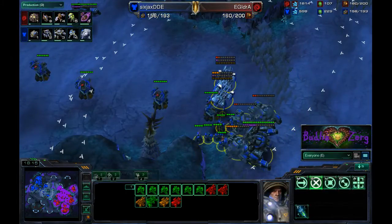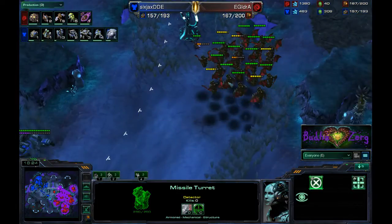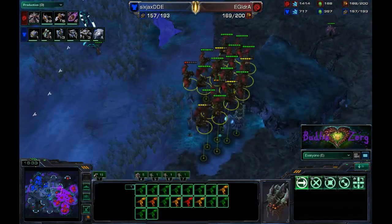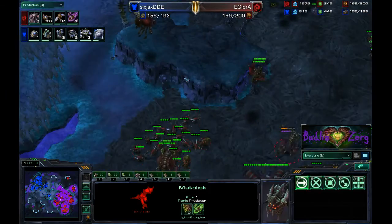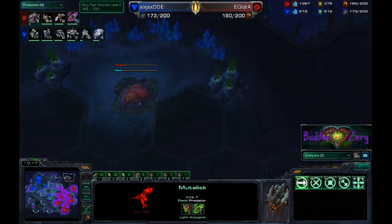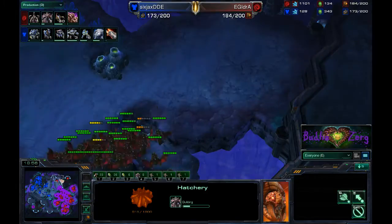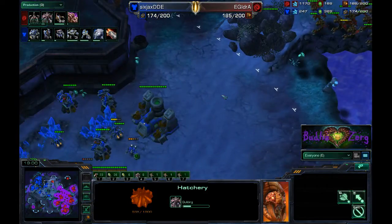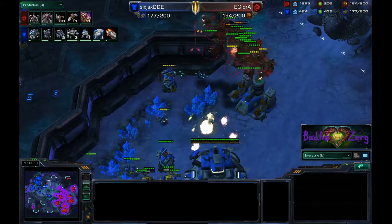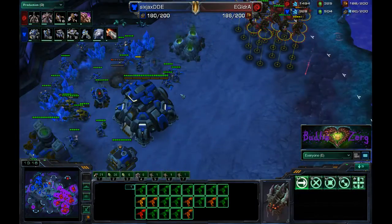The mutas can't engage Thors and missile turrets at the same time — the Thors will damage too many, and the turrets will finish them off. IDra is still not paying full attention, losing a single muta, but is still producing only mutas, really committing to this flyer attack. Plus two is almost done and his hive is just now starting. These mutas fall back to DDE's main base and harass — you can see these turrets falling so fast with this big group of 21 mutas.